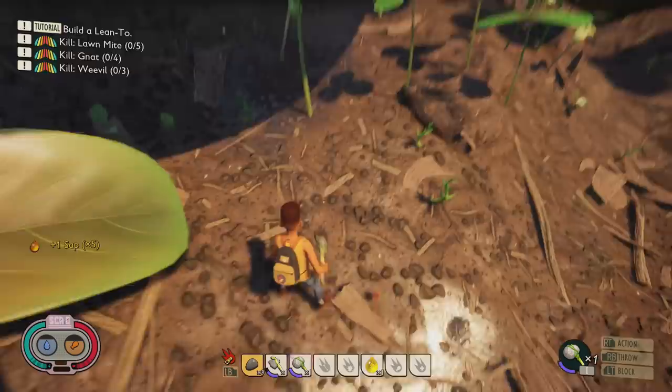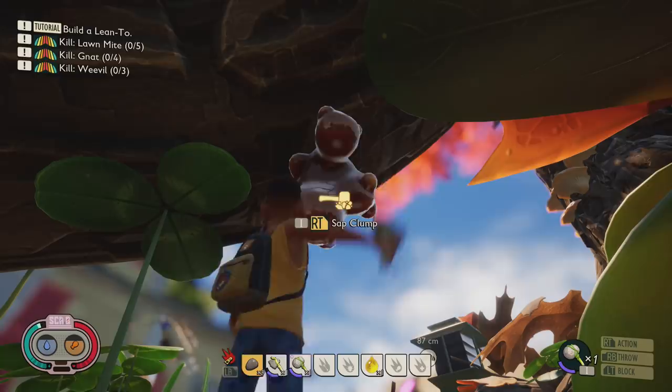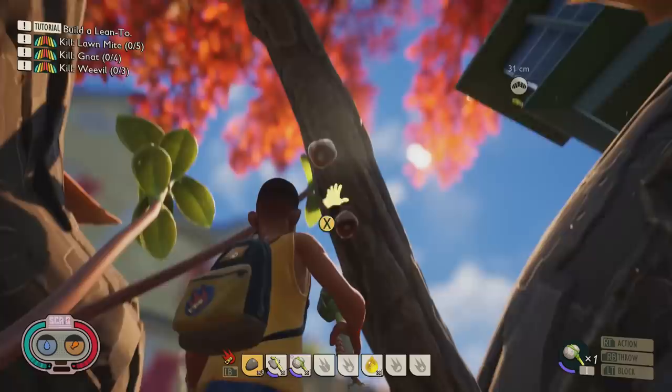You'll find sap all over the map but more of it near the big tree. You can also find it growing in a great big mound underneath, and again you use your hammer to get it — normally between three and six pieces.